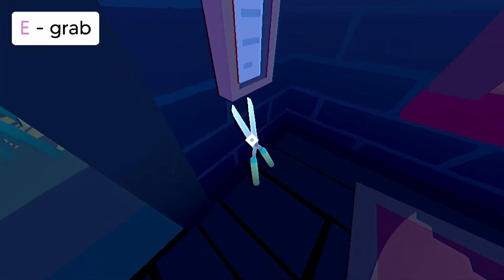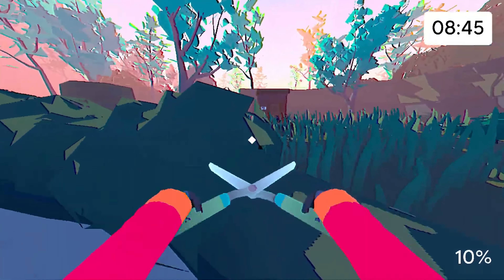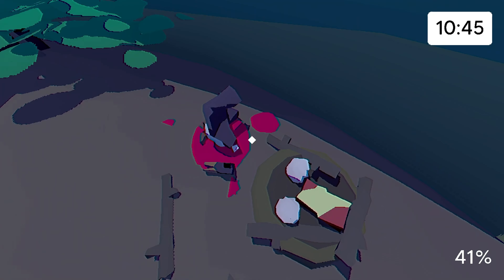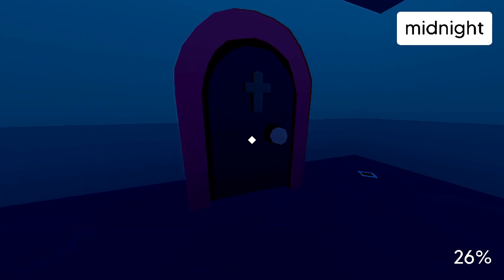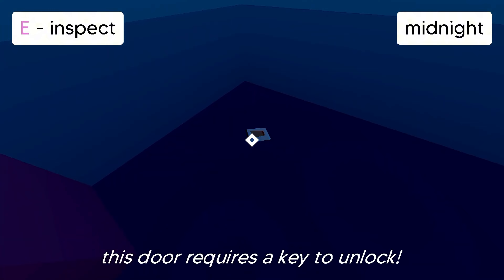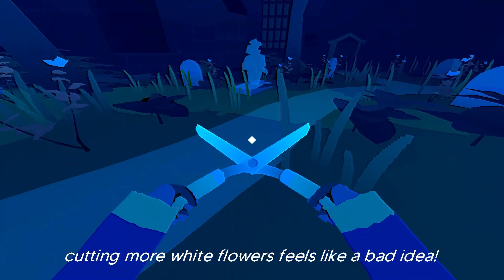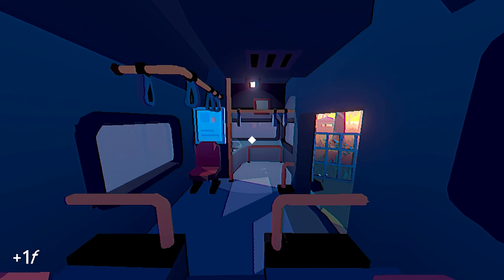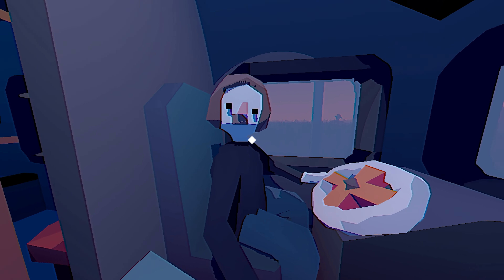The gameplay structure revolves around multiple looping runs, with your knowledge and discoveries impacting how you progress through each session. You'll find yourself piecing together clues to uncover secrets, often guided by polaroid photos scattered throughout the game that hint at what to do and where to explore. Tools like shears, a watering can, and a trowel aren't always easily accessible — they need to be found, often at specific times of day, adding a layer of mystery and timing to your runs.